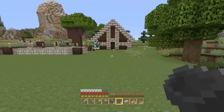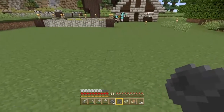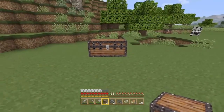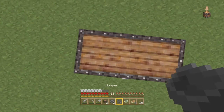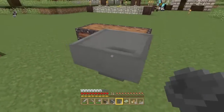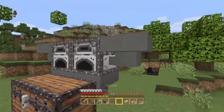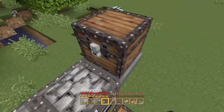I want it to face the house. Let's make it a little bit over here, a little off center from the house. I'll get my chest out, and here is where we're going to be getting our stuff out. We'll have hoppers going into the back of these, two furnaces here, and we're going to place two hoppers here and two chests here.